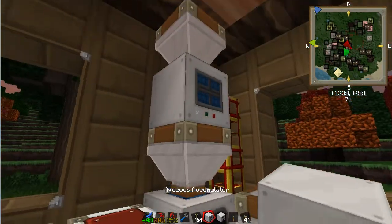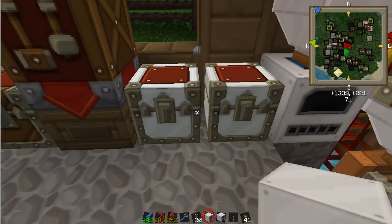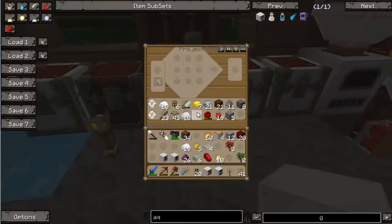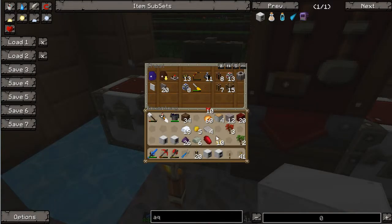How are we doing here? There's a little bit more macerating to do. I'm gonna make as much hardened glass as I can. So that's the Aqueous Accumulator. I think I've got some red wire here along with our lever.